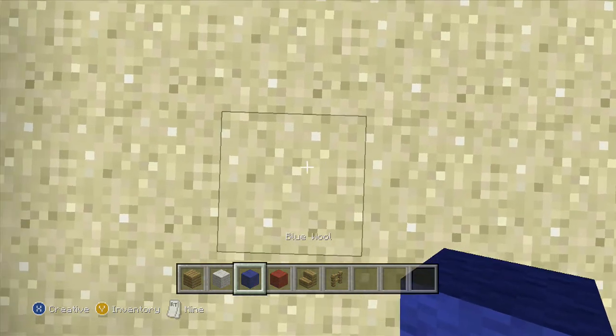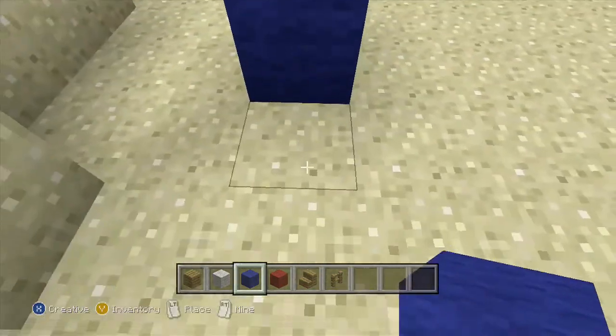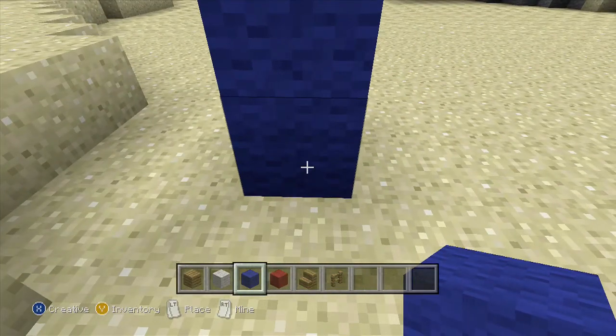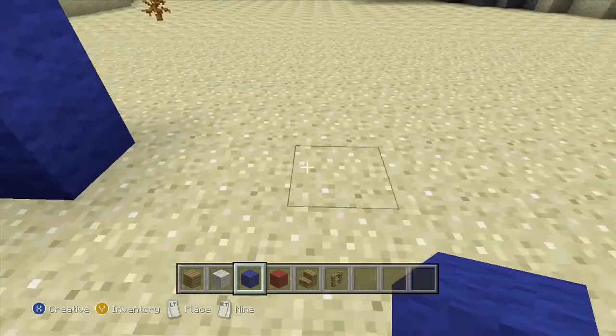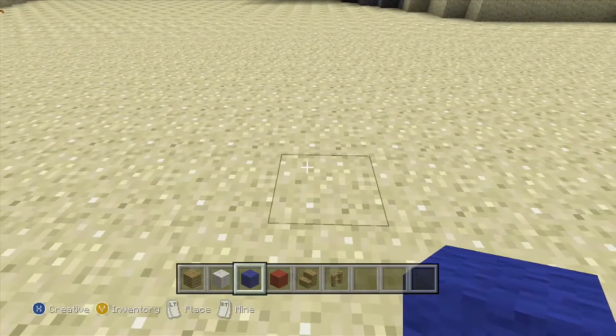So, starting off, you just do 3 blocks of wool on top of each other. You can use any wool. Then you count 11 blocks — 1 through 11 — and do 3 again.